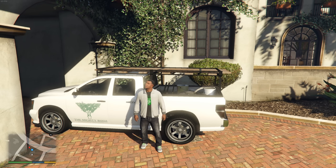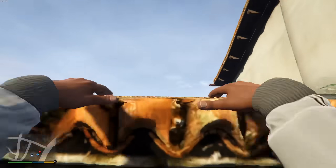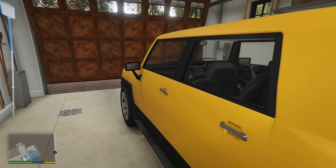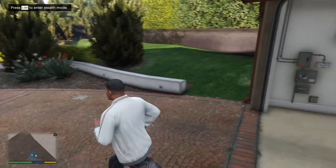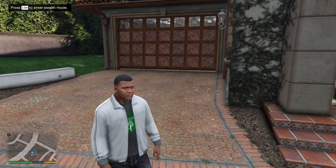On the mission Complications, you sneak into Michael's house as Franklin. When you reach the garage, you're meant to take the car, but you can actually run outside if you desire. What's funny is that the garage will continue to open for you as if you own the home.